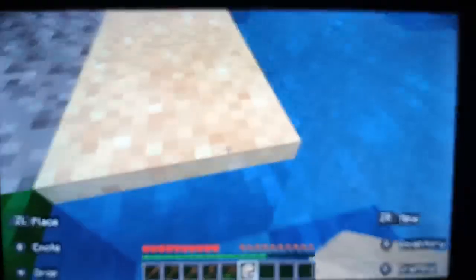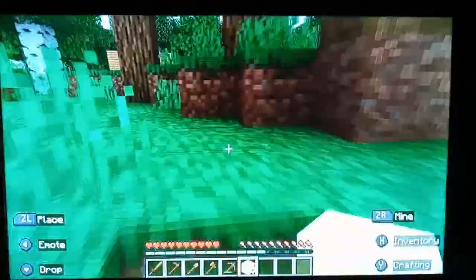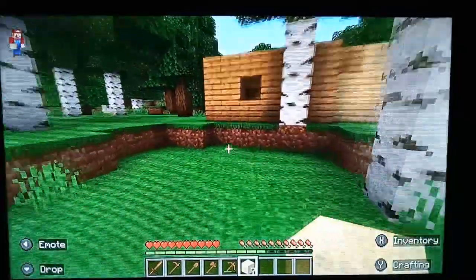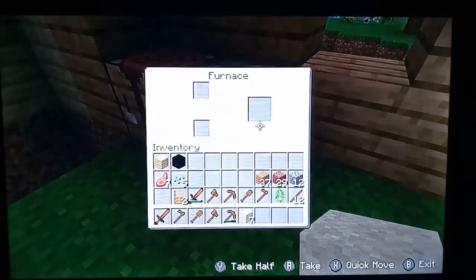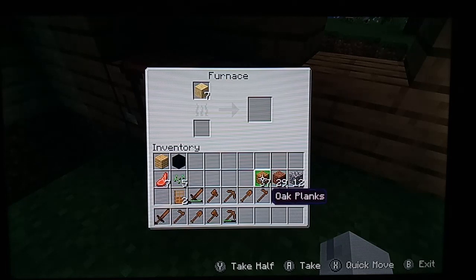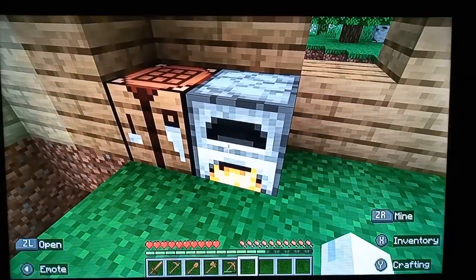You're going to cook the sand up and you'll get glass from it. If you haven't found any coal in your territory, it's okay because coal is the second best thing you can use. Put the sand in the top and use any type of wood. If you have any extra doors you want to use, you can cook those. I'm going to use my oak door and you'll see it makes light.